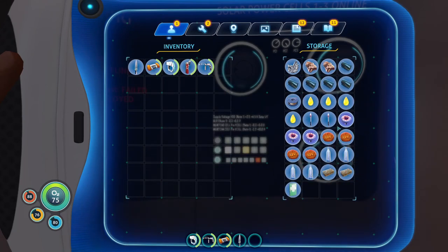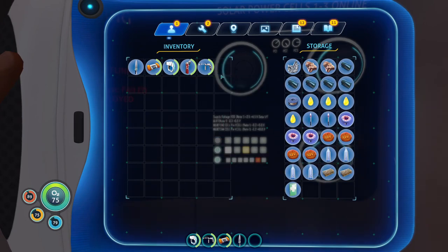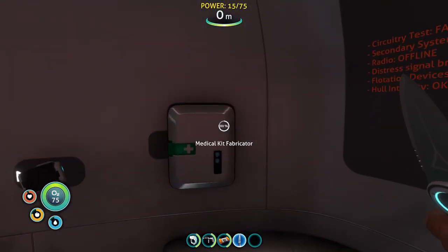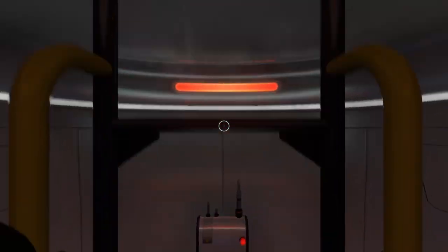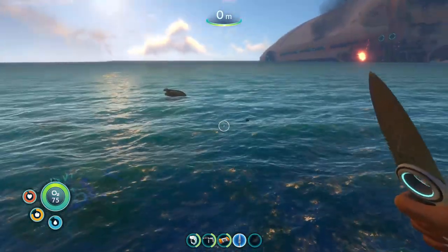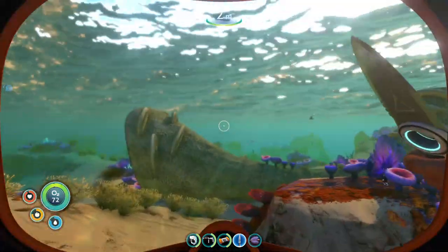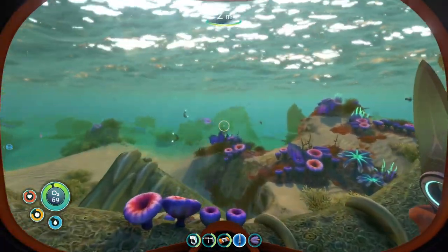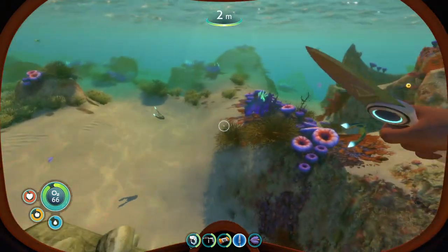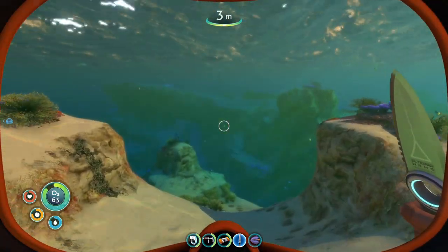I mean, this thing's already full and I didn't even mean to fill it here. Don't take out all your stuff there, we don't wanna lose that. 80% there on the next med kit though. It's daytime again. What should I do? I need to find silver and gold — that would be the best options right now.